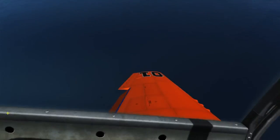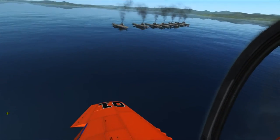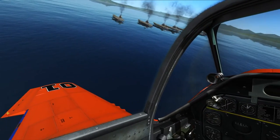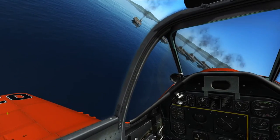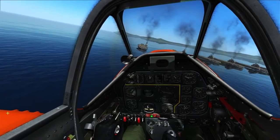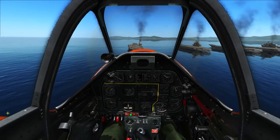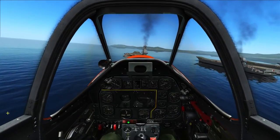I retract my flaps just before I touch down anyway, because this allows me to get more braking power. We're coming in for another approach — that last one was a little bit too high, with a bit too much speed. We're going to keep the power off now to slow down to our approach speed. Power back on. We can see the carrier nicely — a little bit high.